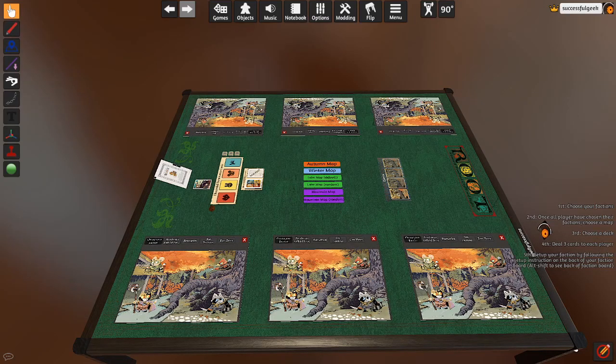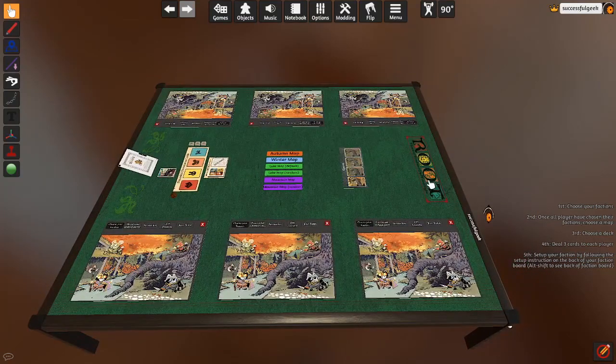So I just want to kind of show a table here. I've got Root loaded up as one of the games that you can play in Tabletop Simulator. Depending on the mod, it's going to be very different, but there are some similarities between different things.